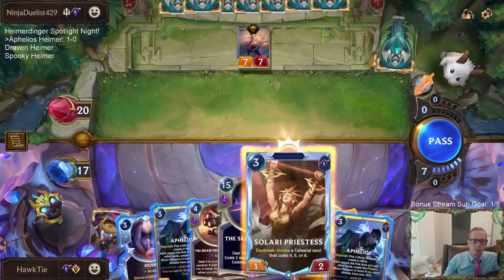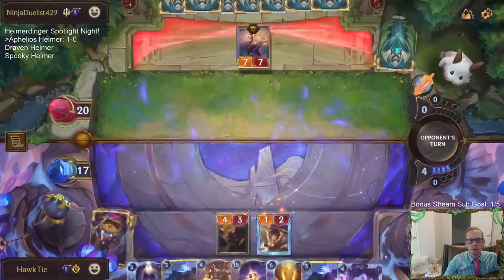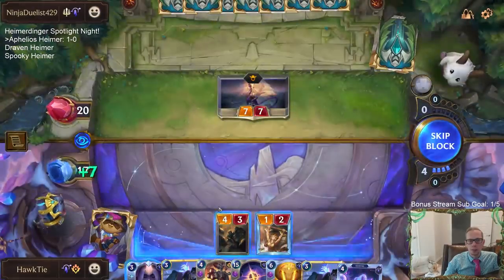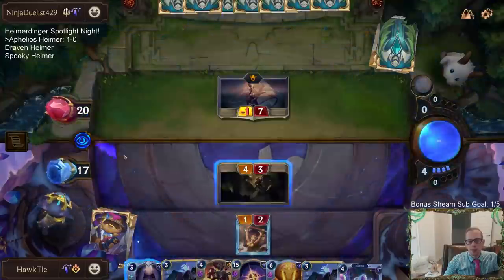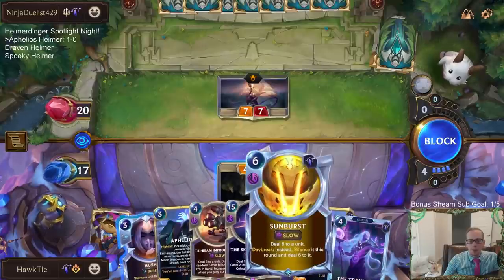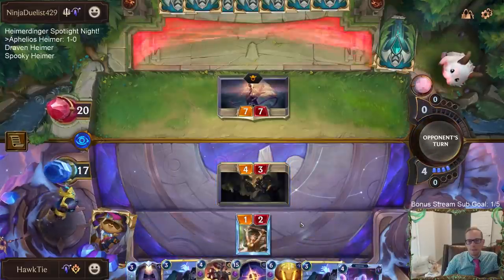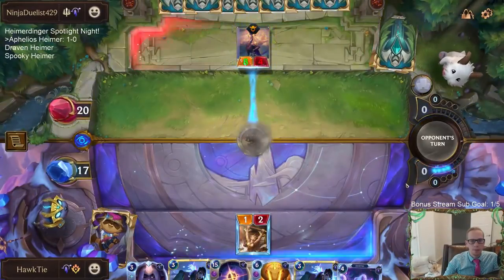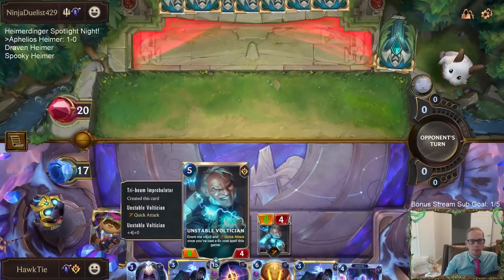Tri-Beam's at four. Now Tri-Beam's at five. If I block there, Tri-Beam will kill it, or I get Aphelios in play and keep going. I just don't really have any realistic plan against Aurelion Soul.